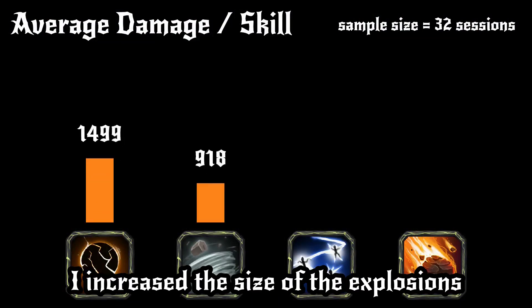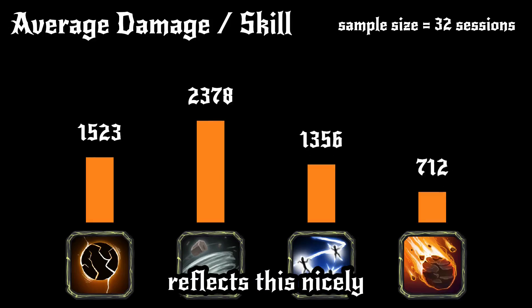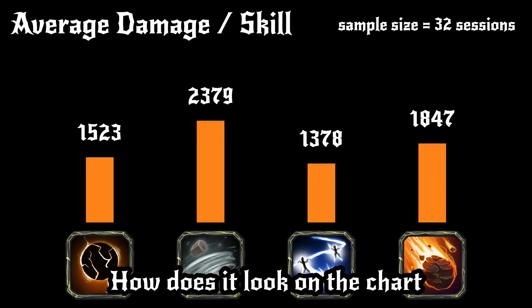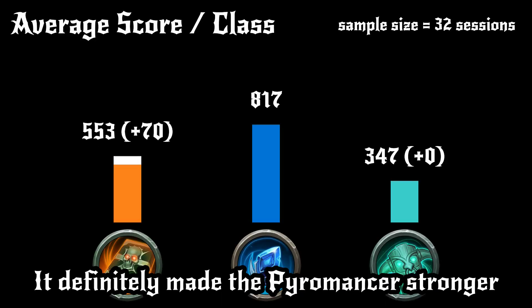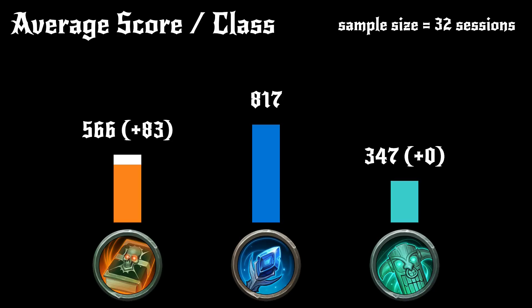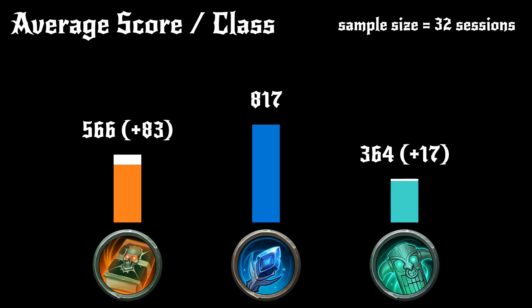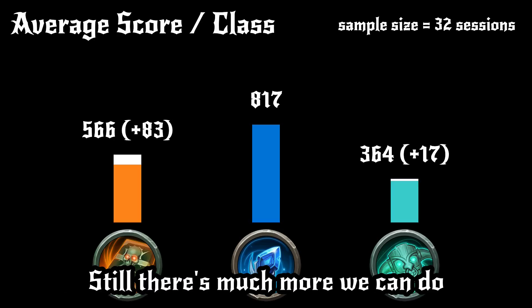I increased the size of the explosions by 33%, and looking at the spell damage chart reflects this nicely — went from 1297 to 1847. How does it look on the chart with all the classes? It definitely made the Pyromancer stronger. But what about the Shaman? An average of 17 extra per session. To be honest, I expected better results. Still, there's much more we can do.